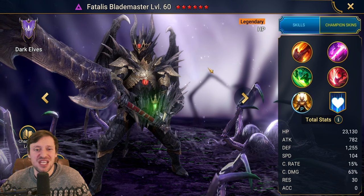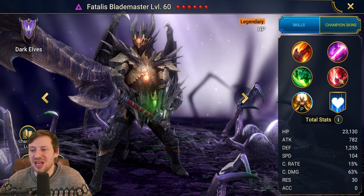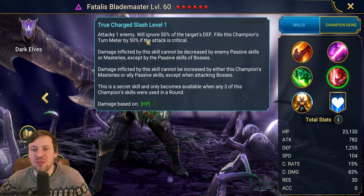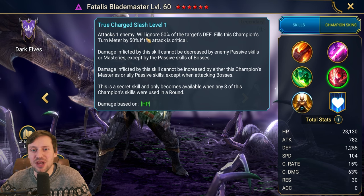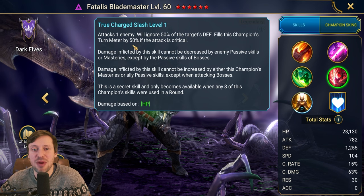Especially when it's 25% of his max HP - he's an HP champion so you're going to be stacking HP on him, probably aiming for like 80k to 100k HP. It's so hard to kill him. He also has a secret skill, a bit like Mortu. Attacks one enemy, ignores 50% of the target's defense, fills this champion's turn meter by 50% if the attack is critical.